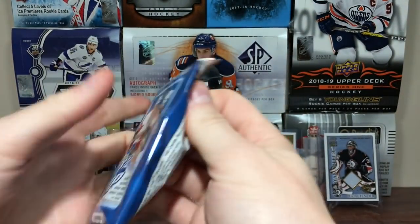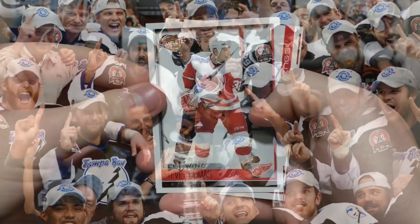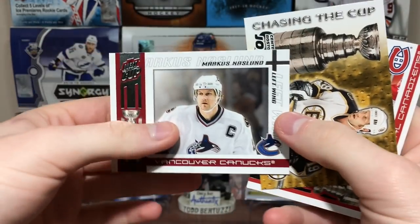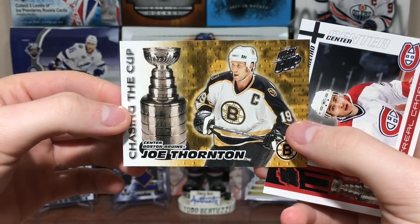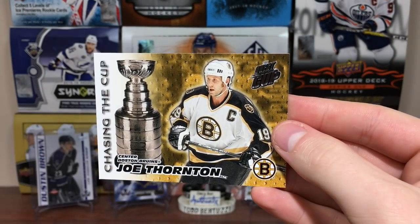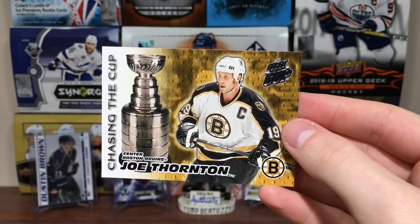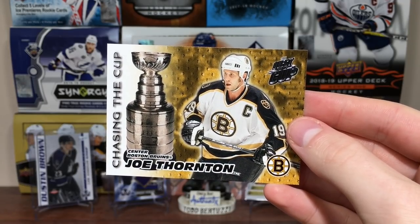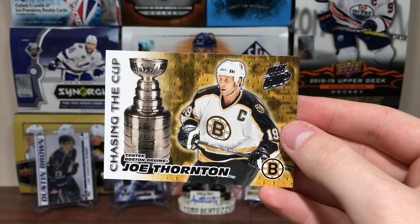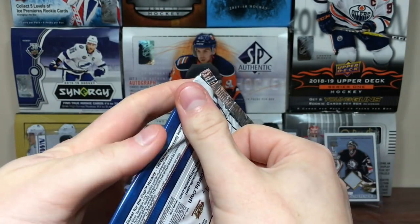Continuing on with Quest for the Cup — three or four, that was the Tampa Bay Lightning year, they won the cup. Steve Thomas Complete. Pavel Datsyuk — that's cool. Marcus Naslung. Mike Ribeiro. Chasing the Cup — Jumbo Joe, 40 years old, still chasing it with the Sharks. Him and Marleau still haven't got their ring. I think they're deserving, but I don't know if they'll do it.